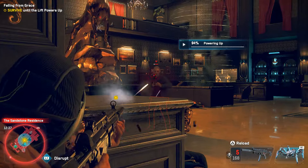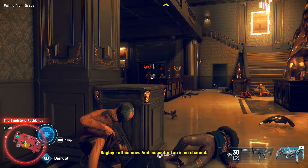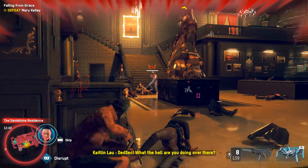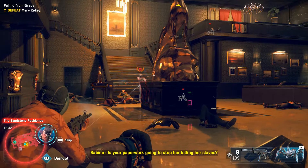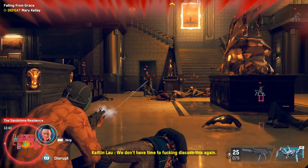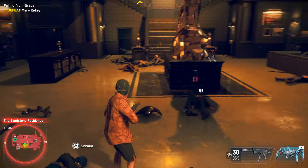We can't be far off now. The elevators are operational and you can access Mary's office. Inspector Lao is on channel, none too happy. 'DeadSec, what the hell are you doing over there?' 'I'm killing everything, basically.' 'That's why we gathered all that proof — I have the paperwork we need.' 'Is your paperwork going to stop her killing her slaves? The woman's a mad dog, Lao. Get in there and stop her from doing anything drastic.' 'I'm on my way.'